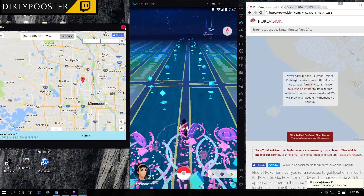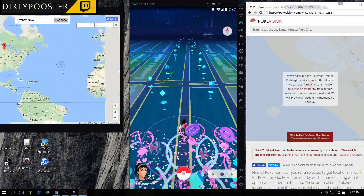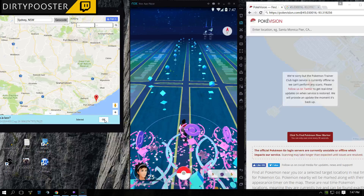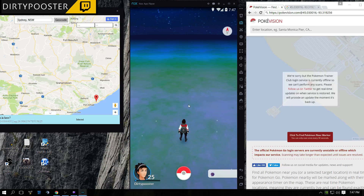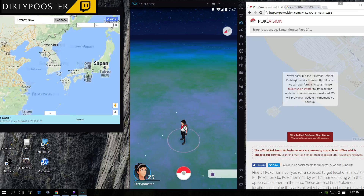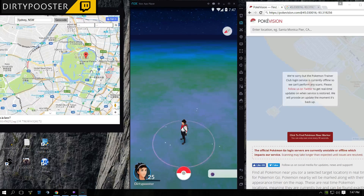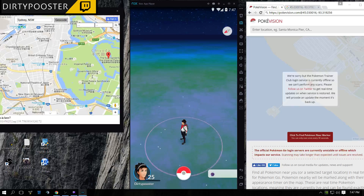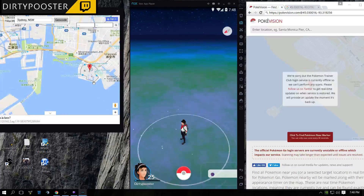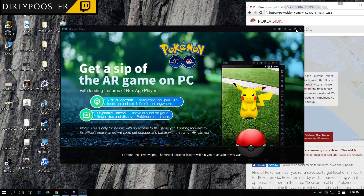Sometimes this does glitch — I'm glad that happened so I can show you guys that it does glitch. Let's say currently I'm in Minnesota and I find a Snorlax in South Africa — I hit OK and it just took me to South Africa. You can move around, it doesn't matter. If it shuts down itself sometimes, just restart it. Click the fourth one down — it brings back up your location settings.